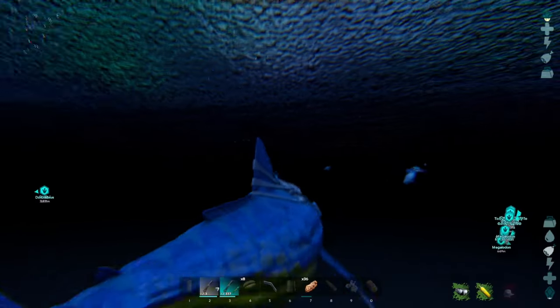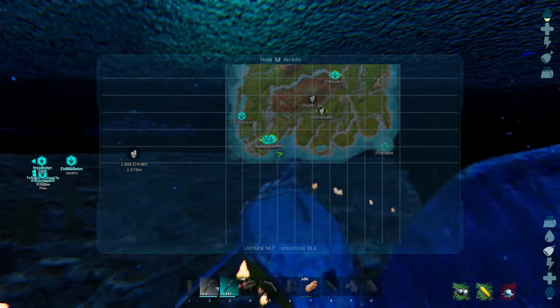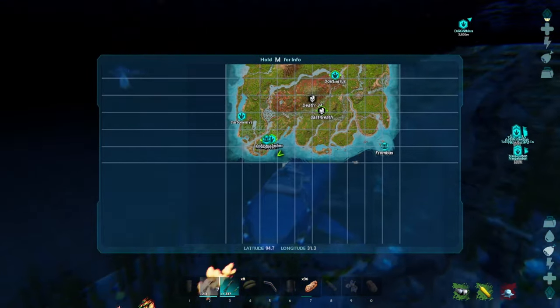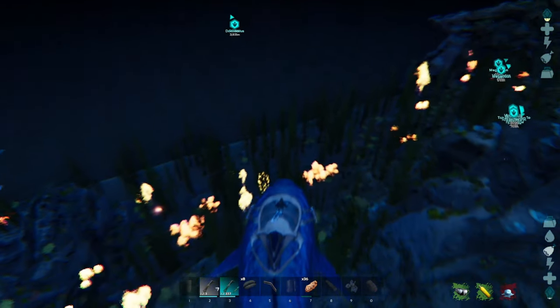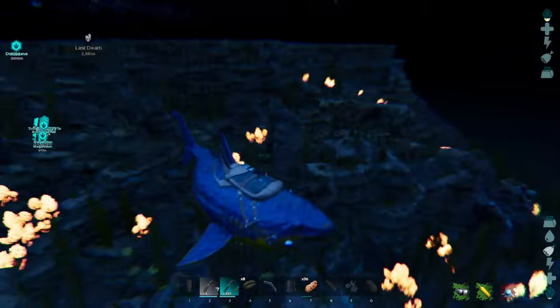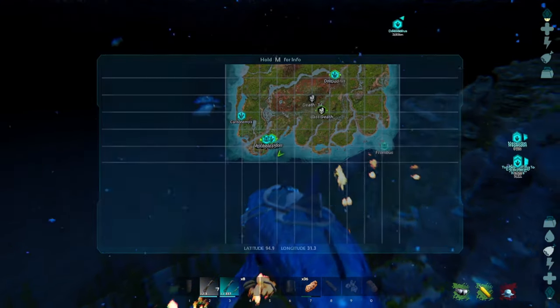The first thing you've got to do with a basilosaur is locate one. They don't usually dive too deep and they can be found virtually everywhere, sort of like the Tuso. But they're generally kind of toward the surface. Here's one over here. This is my preferred spot to go looking for them — it's this kind of open bay area that leads to the edge of the map.